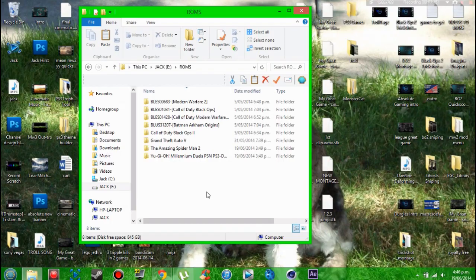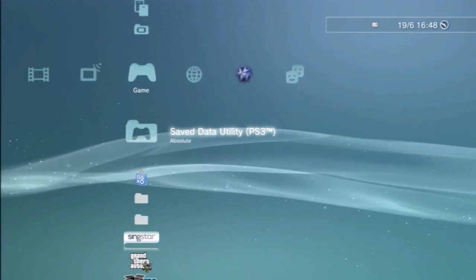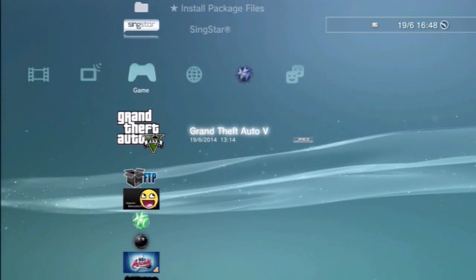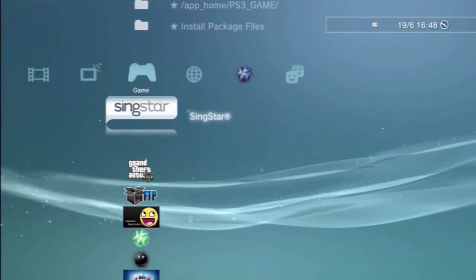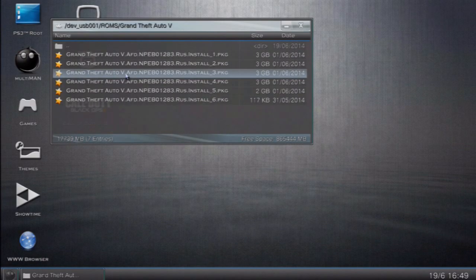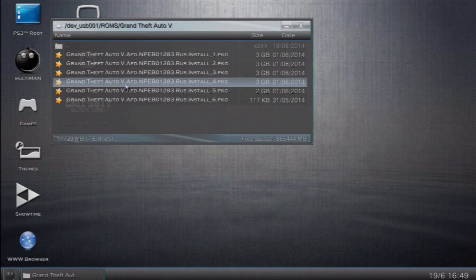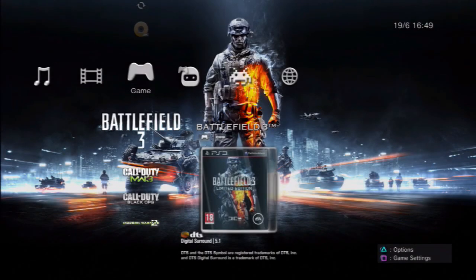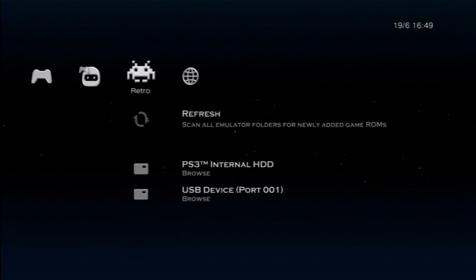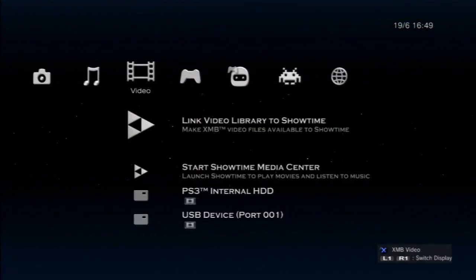At the PS3, plug in your FAT32-formatted hard drive or USB. As you can see, I've already done GTA 5. What you want to do is open your backup manager — I'm using multiMAN. Wait for it to load. It should look something like this. If you're using multiMAN it should look pretty much the same. If you're using any other backup manager, the steps will probably be different.